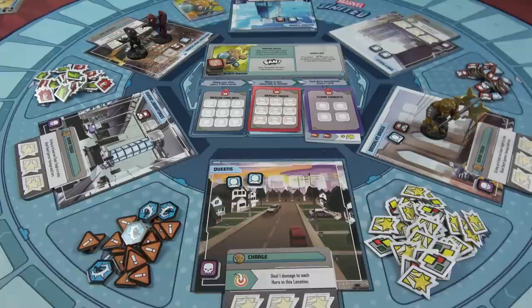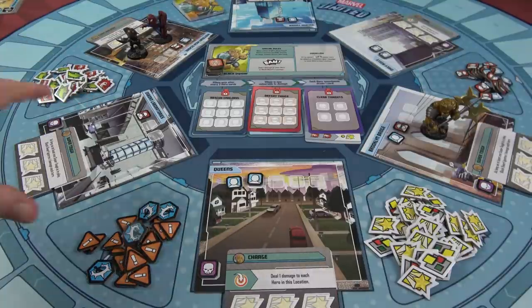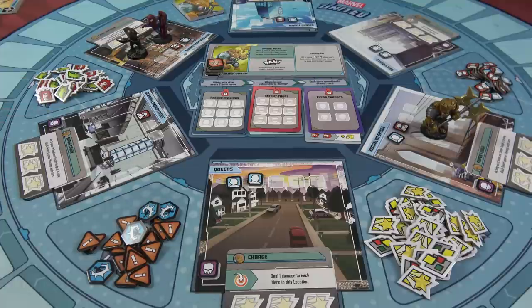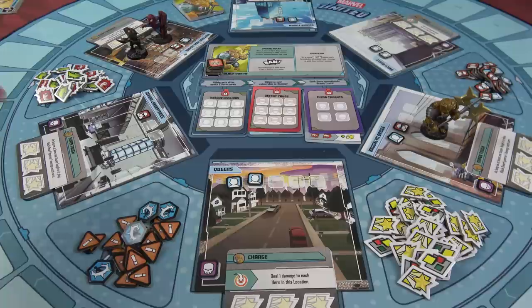We've played this campaign three times now — it's been a lot of fun. Normally, the Thanos expansion comes with specific locations you can use for all three intro scenarios and different ones for the boss fight. What I'm going to do is mix it up: first scenario from the Spider-Verse, then Black Panther, then Guardians of the Galaxy, and the Thanos-specific locations for the final boss fight.